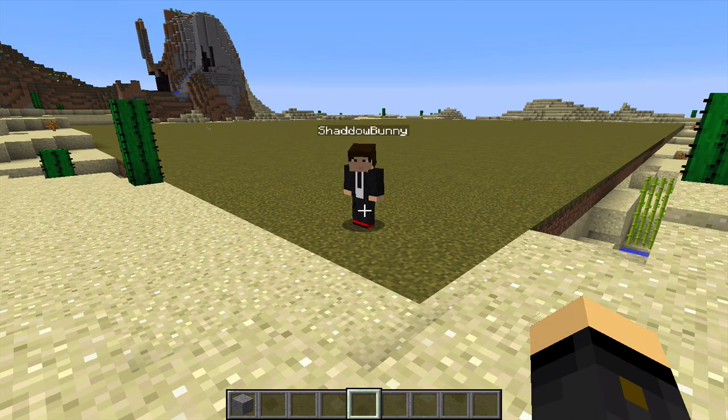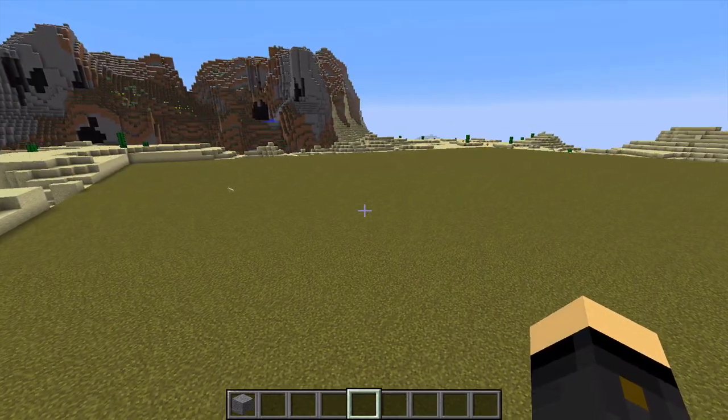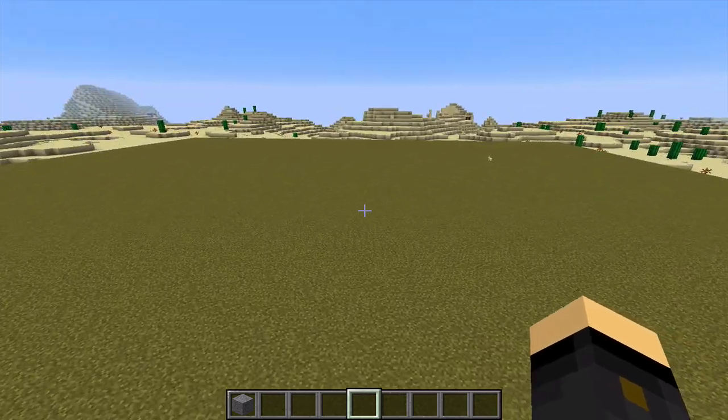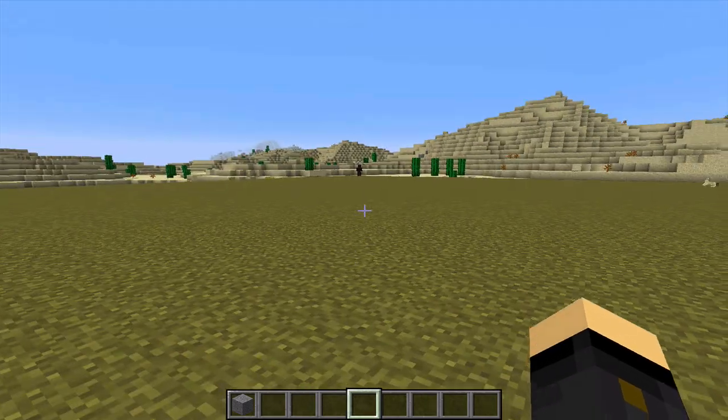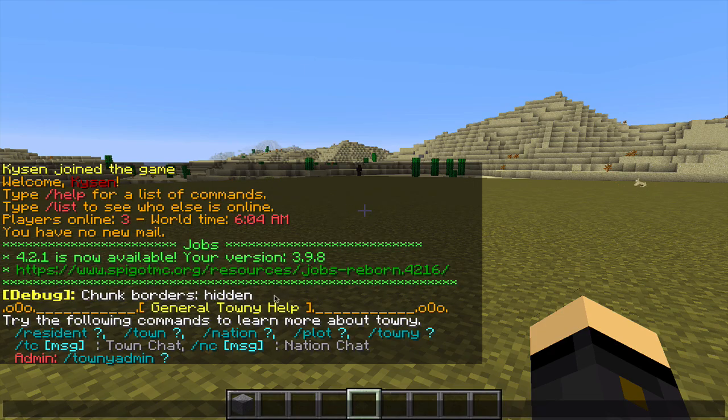You see here I've got Shadow Bunny, he's my alt account and he's going to help me out today with this plugin tutorial. I've created a big grass area in the desert — you can of course do towns anywhere, I'm just making this area here for the ease of the tutorial. The first thing you want to do on your server is type slash towny, and basically what that will do is tell you if the server has the Townie plugin. By typing in an aspect followed by a question mark, you get a help page with all the commands and information on that aspect of Townie, which is very useful.